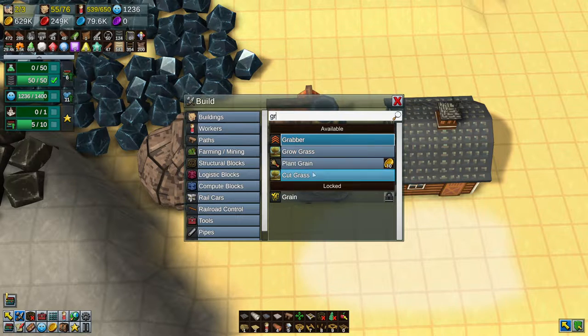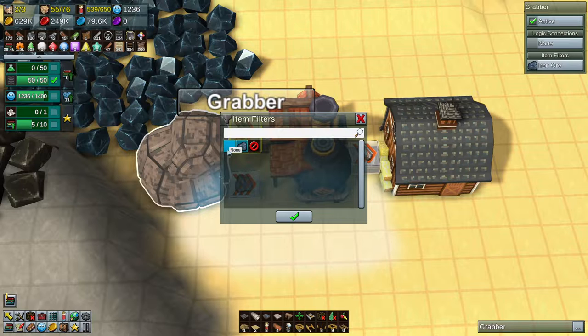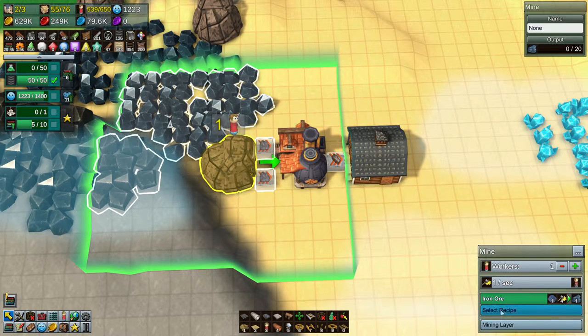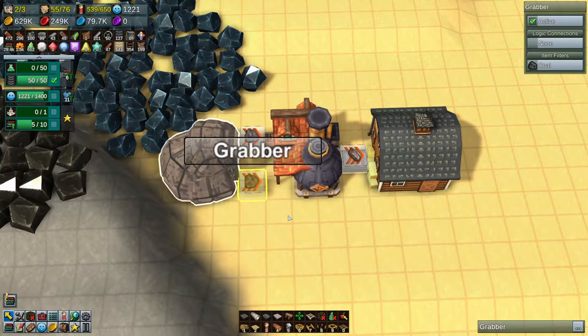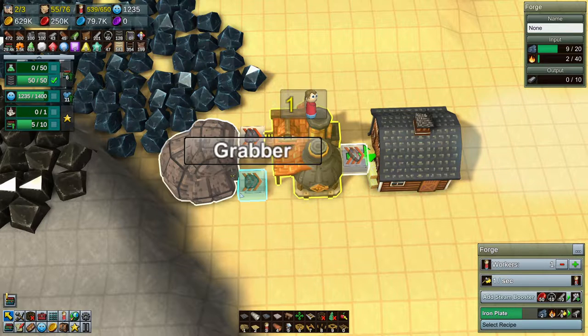And then here we're going to grab a grabber, because one of these has to grab metal and the other one has to grab... it can't do two? Of course it can. This one is going to do coal. It's just because it's so slow. Let's just go faster. I want to max this out.